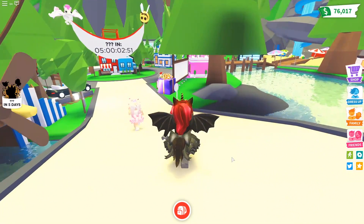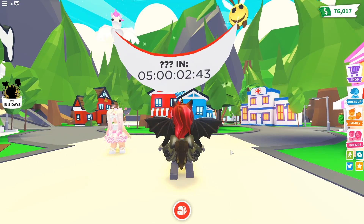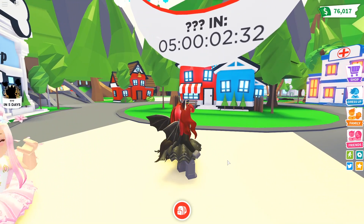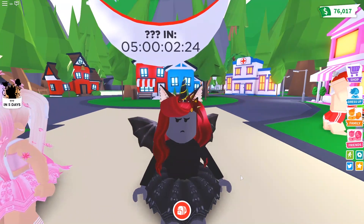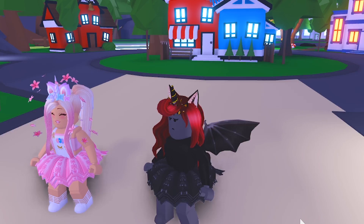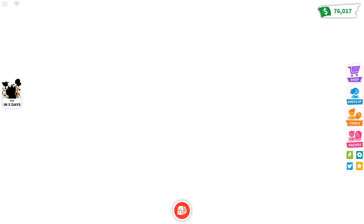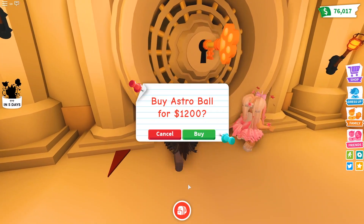One of the big clues is to the left where it says question mark, question mark, question mark — in five days. In the picture we can see pets and accessories, so is it going to be pets and accessories? Maybe there'll be an underwater shop where we can get pet accessories, or they'll extend the pet shop near the vault and add more accessories behind it.